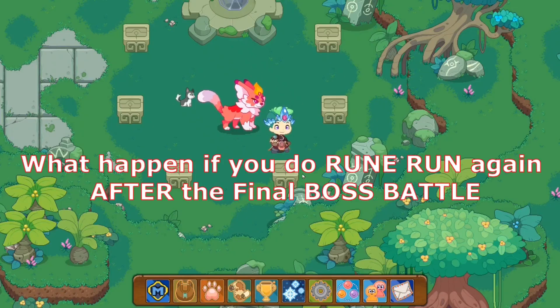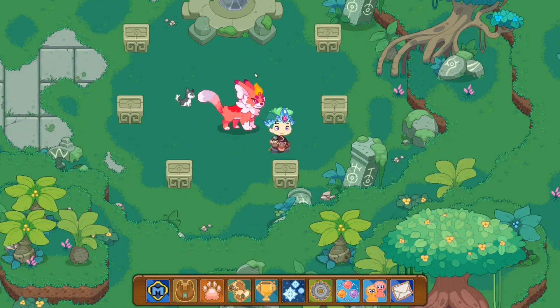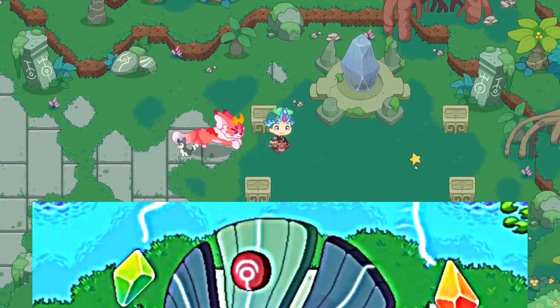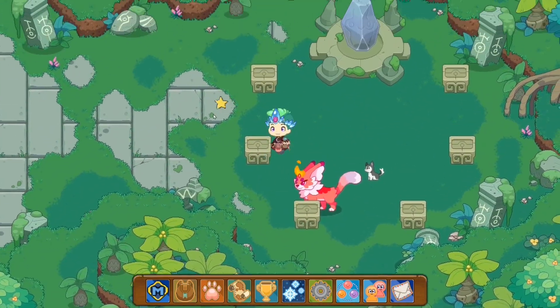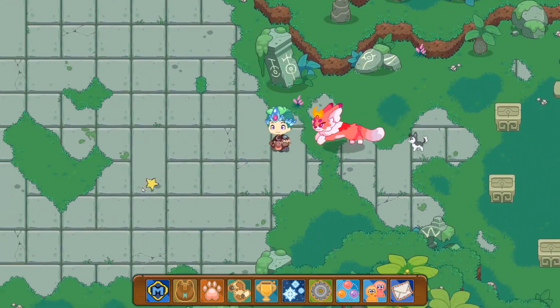In today's video, we're figuring out what happens if we do a ruin run after completing the final boss battle in Harmony Island. I'm going to be doing another run in Harmony Island, but this time I'm going to be seeing what happens after we defeat the Ancient One. You guys have probably defeated the Ancient One, and if you have, you might have quit. But in this video, we're going to be seeing what happens. So let's get this started.